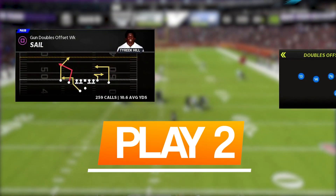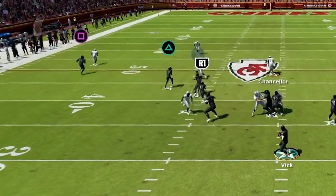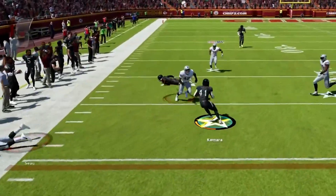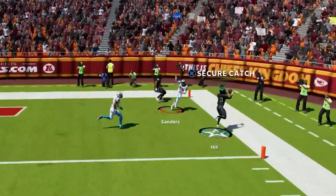The second play is Sale, also out of Doubles Offset Weak. This might be my favorite play in this whole scheme. It is incredibly versatile and creates simple reads all over the field that makes it almost impossible for the defense to win.